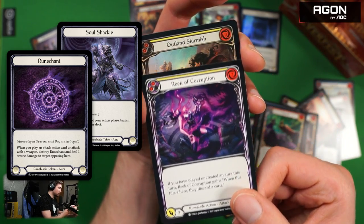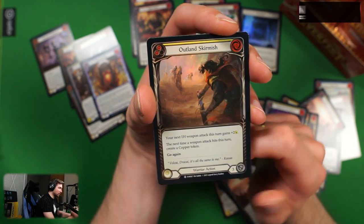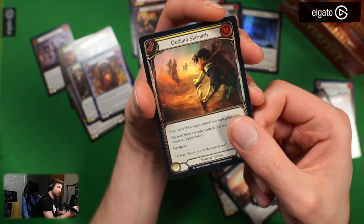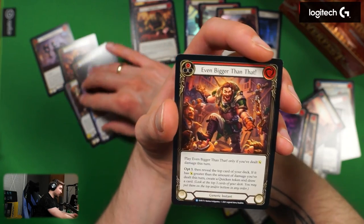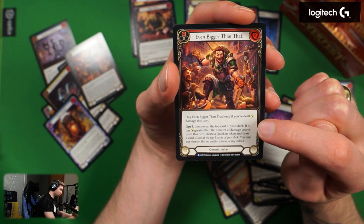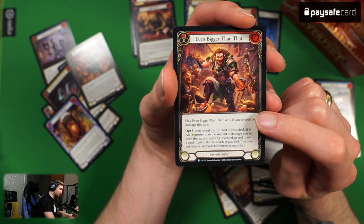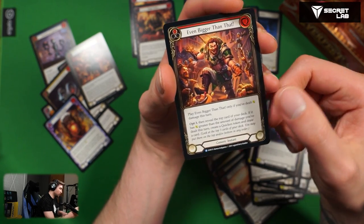Outland Skirmish yellow version — creates a copper token but gives plus two attack on your next one-handed weapon attack. Even Bigger Than That a second time, but in a red version. The difference between the versions is the Opt value. I feel like this card might actually be best when used as yellow or blue rather than red because the difference is only the opt.